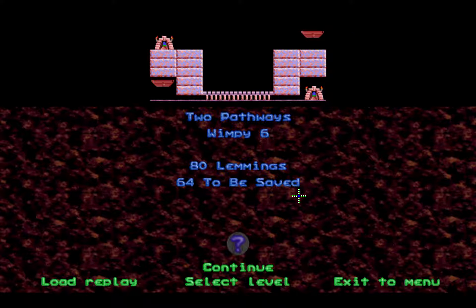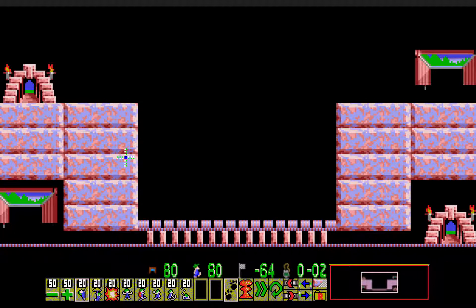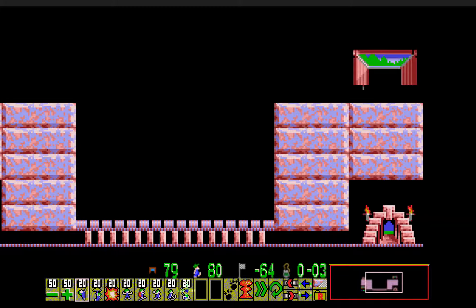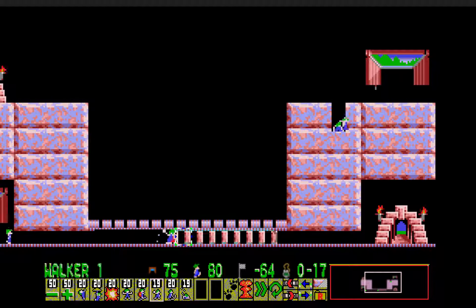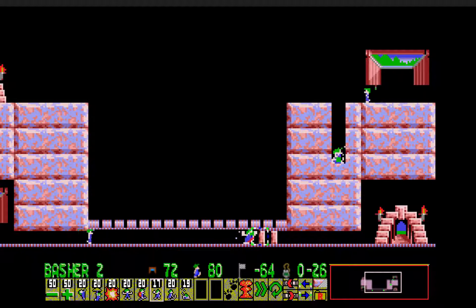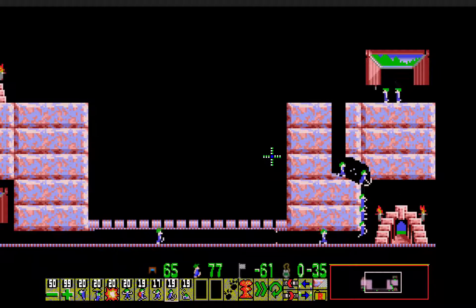Wimpy 6, Two Pathways - 80 lemmings, 64 to be saved. We're back to 20 of everything here. Why make it hard on yourself - just simply go for the bottom right exit. And then just make him join the first basher, I'll make another basher join them. I'm going to go ahead and build to stop him, and then finally mine out to the right. Max out release rate - and that's it.